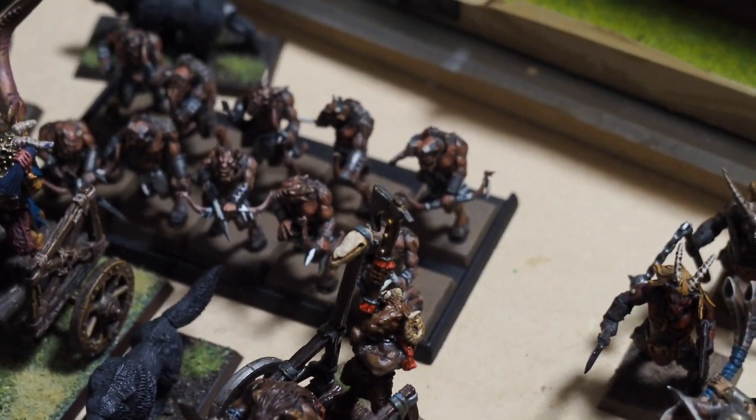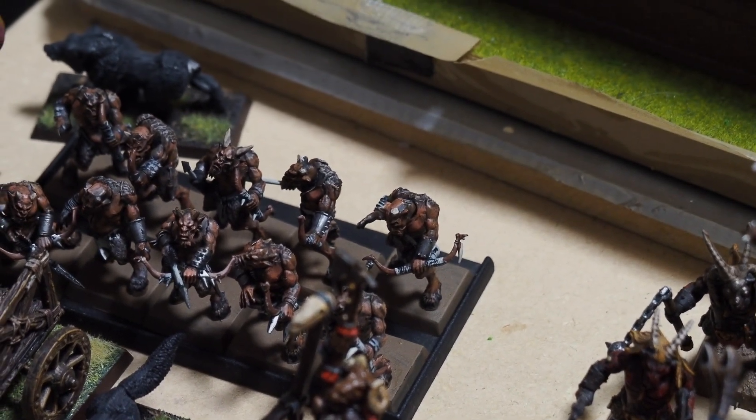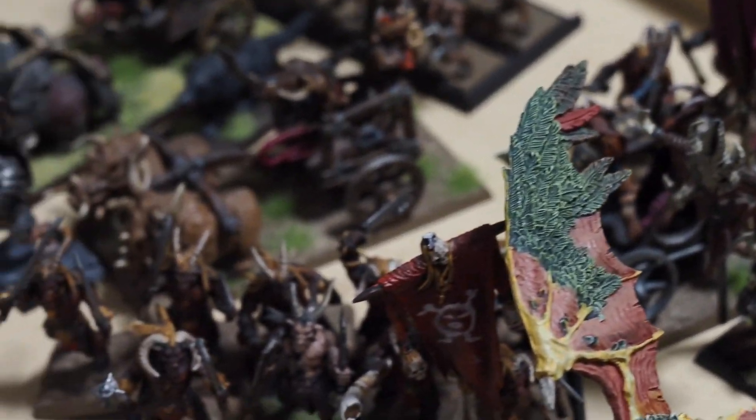The Ungors — they come with Skirmish by default. They're not ambushing, they're just going to deploy. There's also one more Tusk Gore Chariot in the mix there.